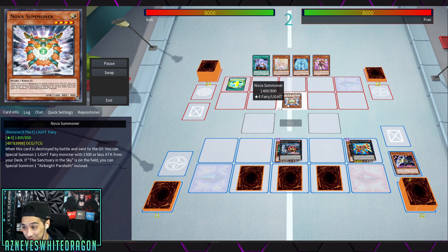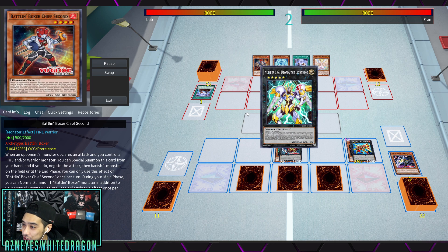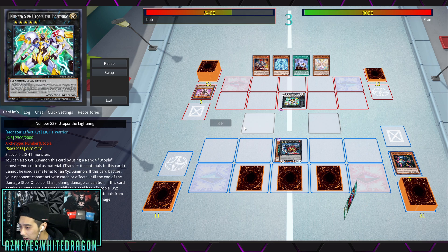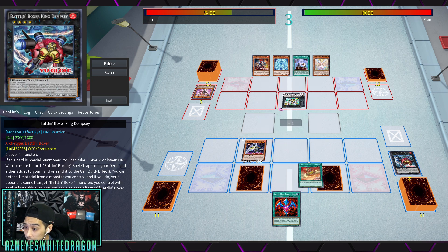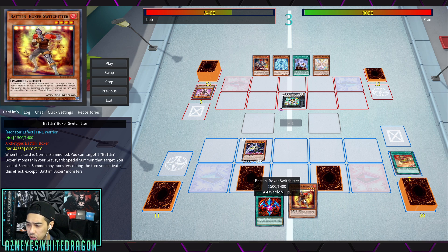This is a weird Battling Boxer deck from the opponent in the back row — he's playing a ZW weapon variant. You can see Chef Second here, and Utopia the Lightning is actually pretty good against Battling Boxers since they have a lot of graveyard or on-destruction bonus effects. Interestingly, Bob is playing Circle of the Fire Kings — targeting a fire monster he controls and another in the graveyard, destroying and swapping the targets. That works quite well with Battling Boxers.